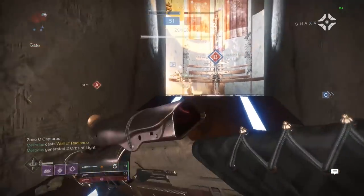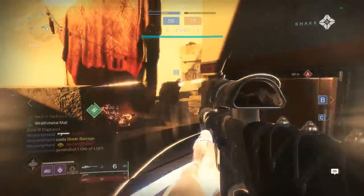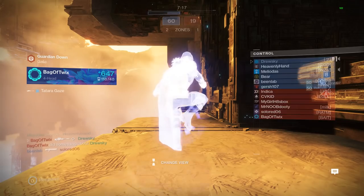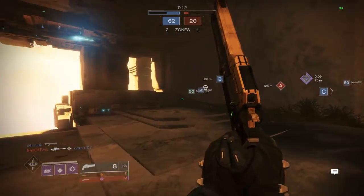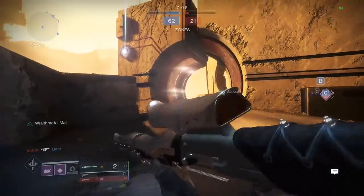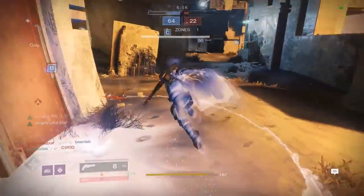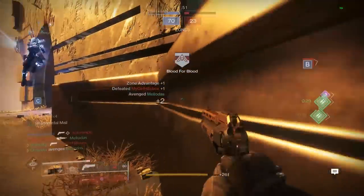In point form: aim assist is buried in the range stat. Range is visualized as a cone that radiates out from the barrel of the gun — the better the range, the further out your cone goes and the narrower it is. Within that cone, accuracy and aim assist are defined, as well as more obvious things like damage falloff. There is initial accuracy and final accuracy: every gun starts with a tighter initial accuracy, and after firing it blooms out.